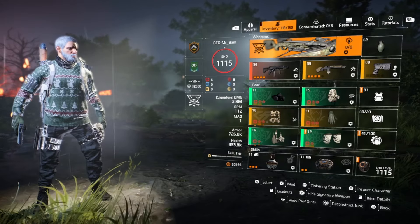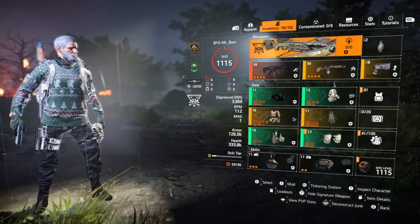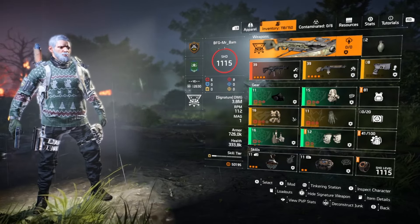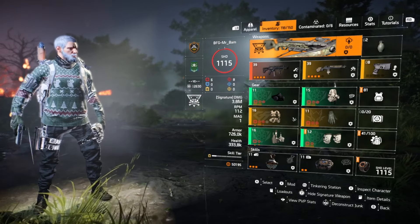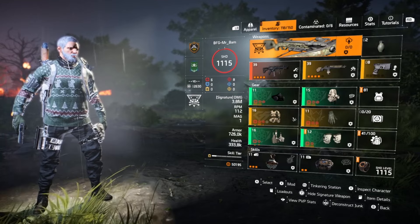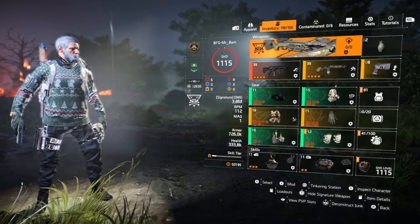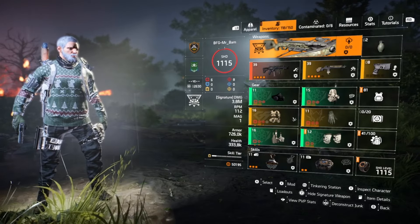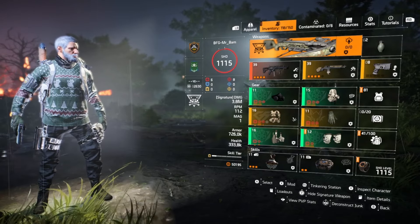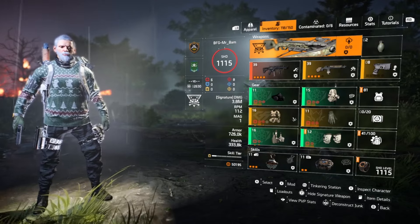To start off, for the specialization the reason why I use the crossbow is because there's a talent on the skill tree where if you're within a vicinity of your teammates and you heal, it heals them for a percentage as well. It's useful because you are busy a lot of the time and you're not always close to each other, but sometimes you are — there are definitely two instances where you're really really close to people, so healing up benefits everybody.